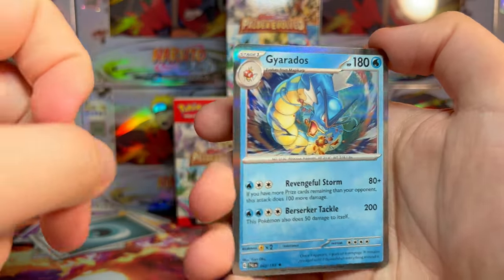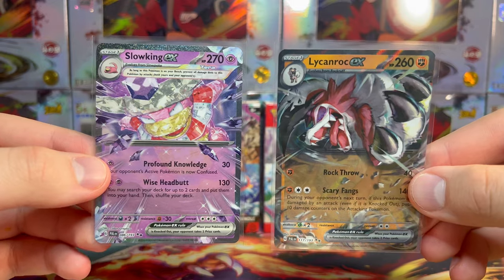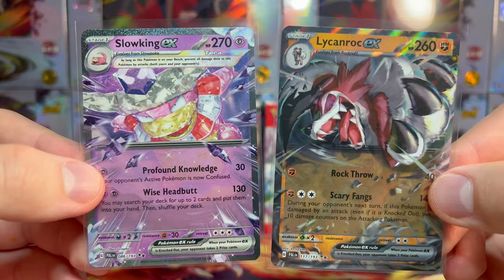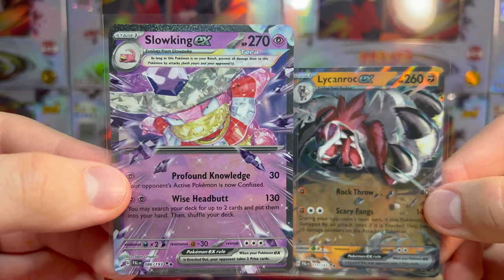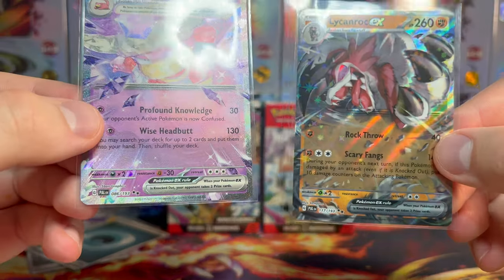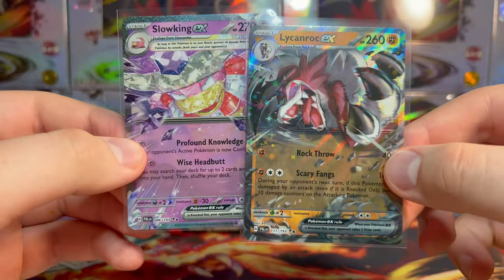And that is our last hitter of the booster packs in box number one. Nothing doing here. Our value comparison is not off to a hot start with these booster bundles. We only pulled two hits in that whole box — we got the Slowking EX Terastallized and the Lycanroc EX. Two cards that are both two-star rarity. Let's hope these next two boxes can pump out something a little bit better.